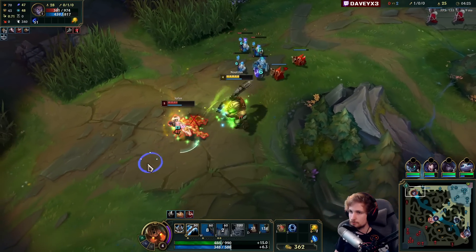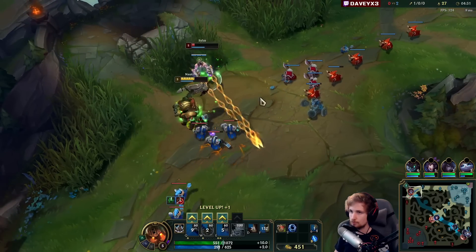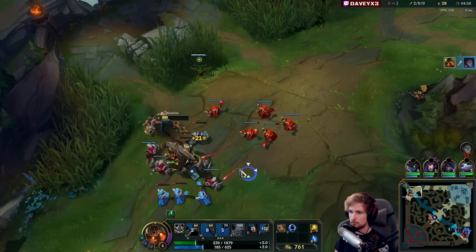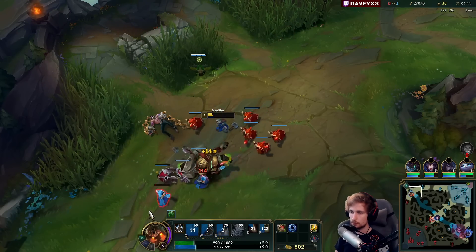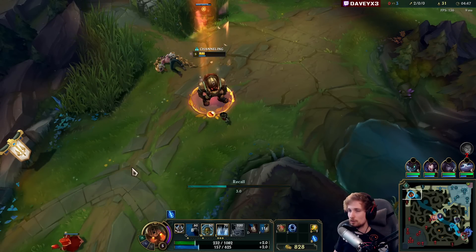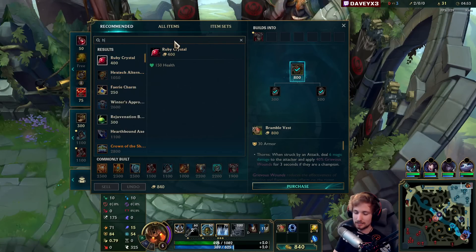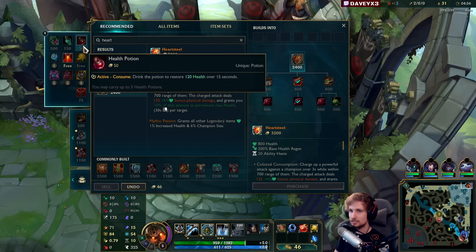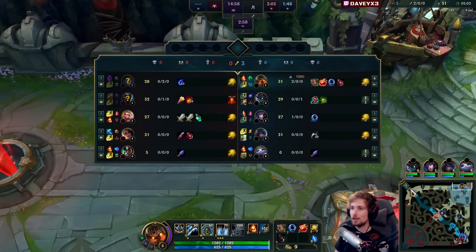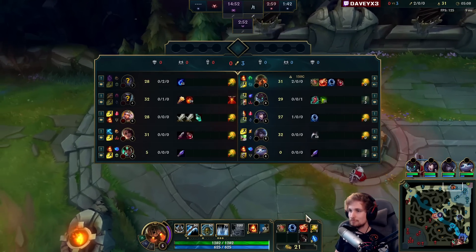Wondering if we can win the trade — sidestep, and goodbye buddy! Making aggressive plays and actually kind of impressed with how strong Nautilus is. Already have two kills. Even as an off-meta pick this is actually kind of broken.